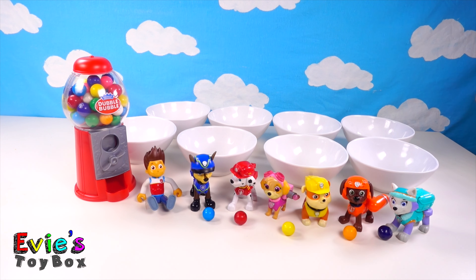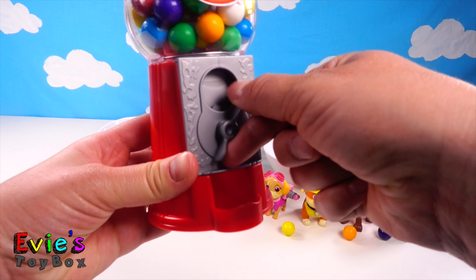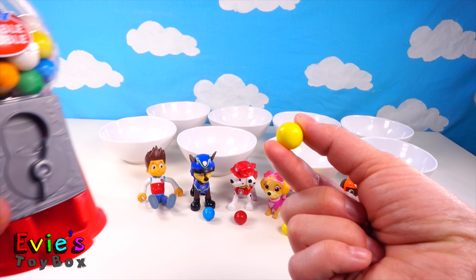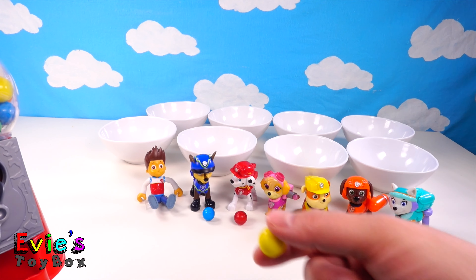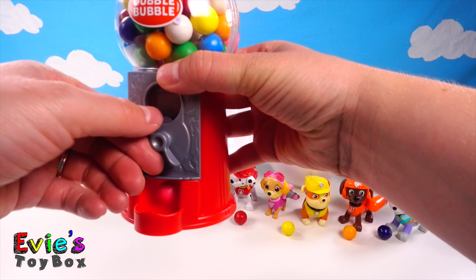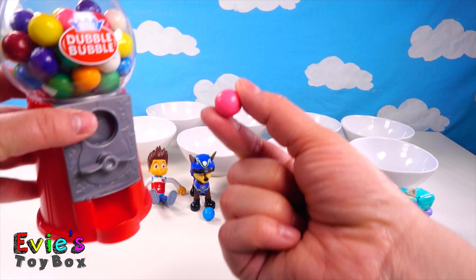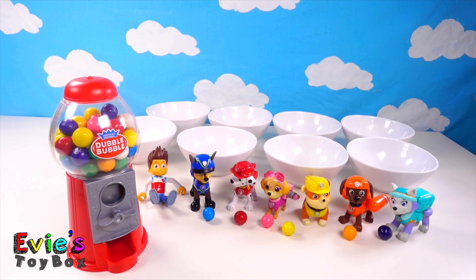Skye's the only one who doesn't have a gumball yet. Let's see if we can get a pink one. Let's see how many it takes till we get a pink one. Another yellow gumball — you're gonna have so many to eat, Rubble! A pink one! Look Skye, a pink gumball just for you. We have blue, red, pink, yellow, orange, and purple!